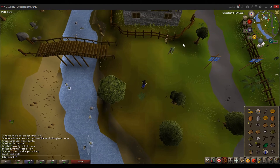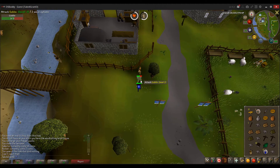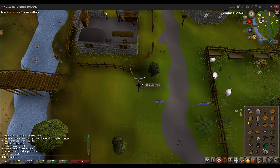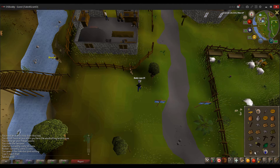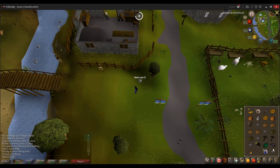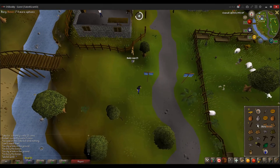Stuff like bones don't stack. There are stacks — with your money and the runes — but bones don't stack because bones are how you level your prayer. You can click on a bone and you bury it, and you get a little bit of prayer XP. Bury — there you go. Nice. It's that optimum inventory management.